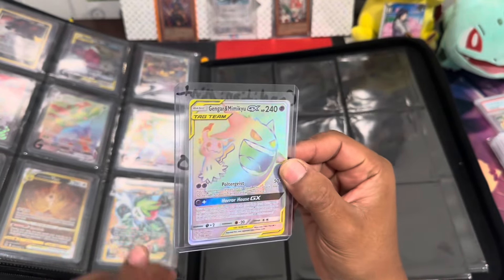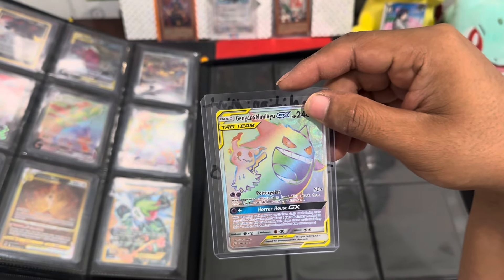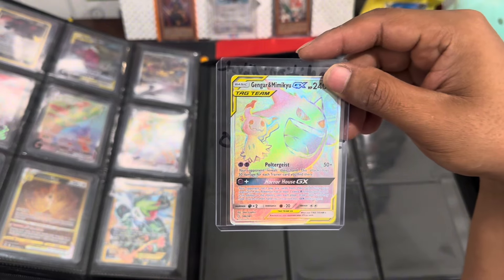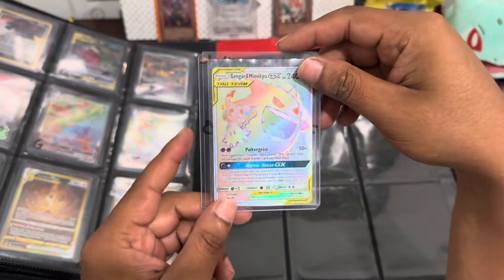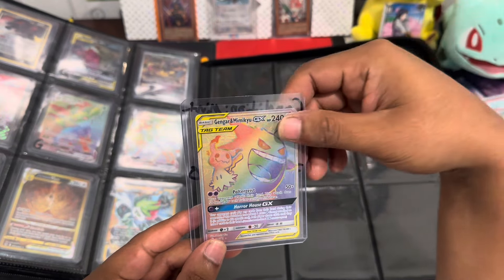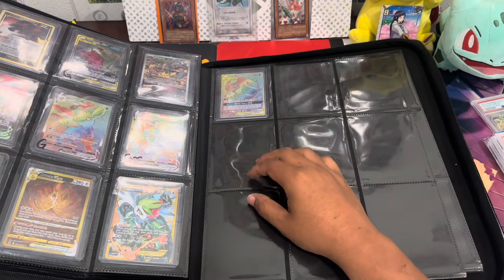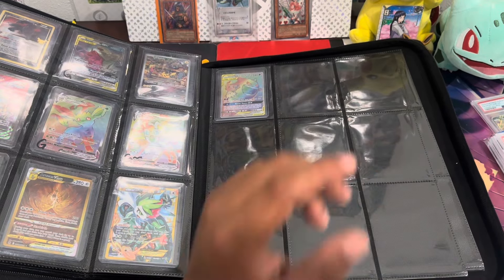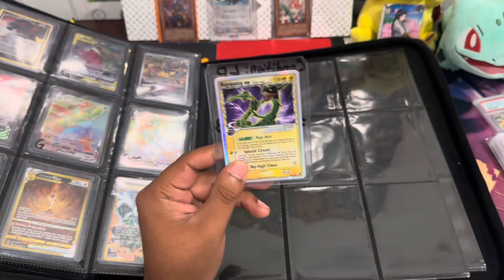I need the Altar promo — the Altar promo PSA 10 costs almost or over $800. I've been thinking about it, but I actually prefer the regular version over the promo in terms of artwork. I do want to have at least one copy, but I've been hesitant because of the price and the artwork, though I'll probably end up buying it.